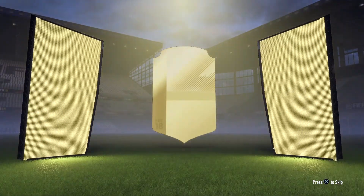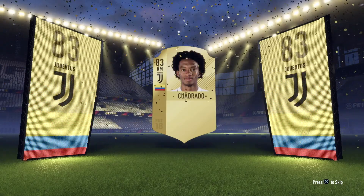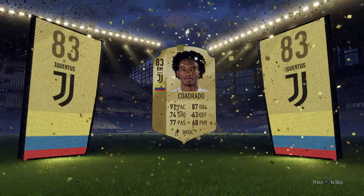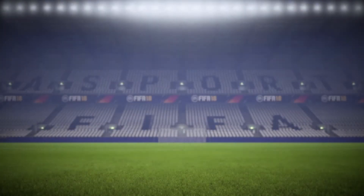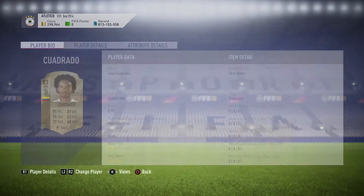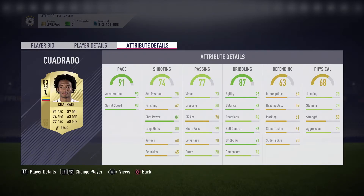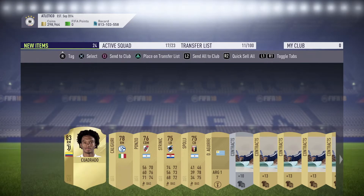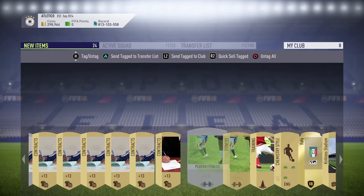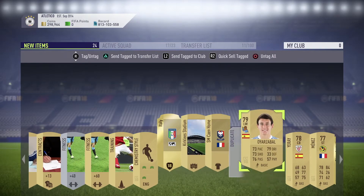Getting into the Jumbo Gold Pack - we do get a board, so that's nice. That's Cuadrado from Juventus. I'm not sure if he's a rating refresh player but it doesn't really matter - he's still a good card, 83 rated with 91 pace, 87 dribbling, high/medium work rates, five star skill moves, and really good dribbling. I'll store him in my club because I can use him for any SBC or squad builder.